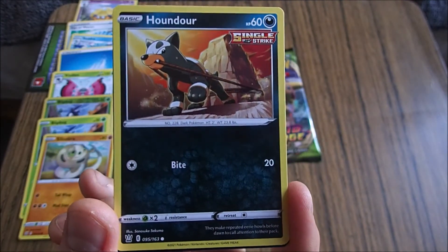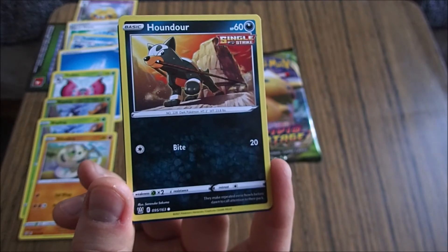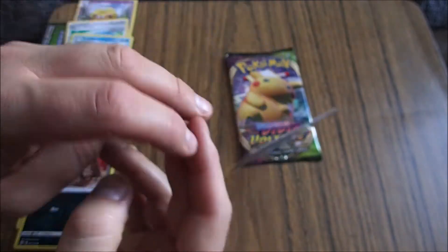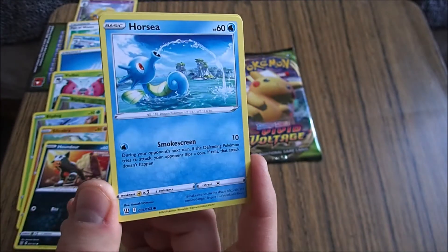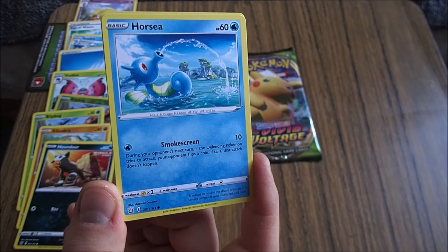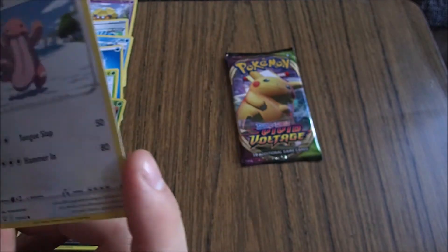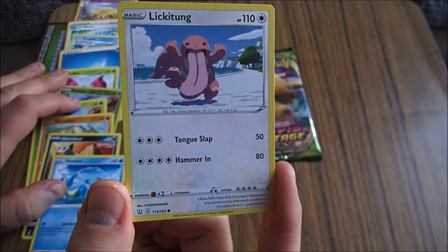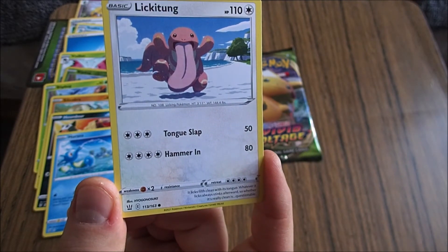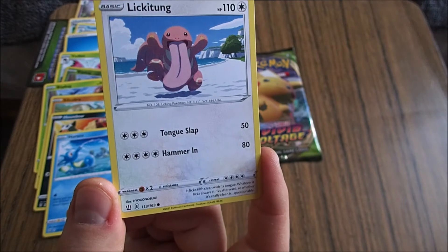Houndour. Dark Pokemon. It's got that single stroke ability thing as well. They make repeated eerie howls before dawn to call attention to their pack. We've seen that one now — we got the evolved. Dragon Pokemon. It makes its nest in the shade of corals. If it senses danger, it spits murky ink and flees. So it's like a cross between a seahorse and a licking tongue. Lickitung. It licks filth clean with its tongue. Whenever it licks something, whatever it licks always stinks afterward. So whether it's really clean is questionable.